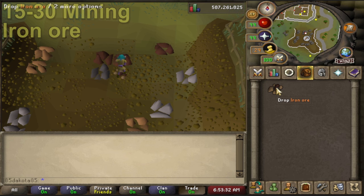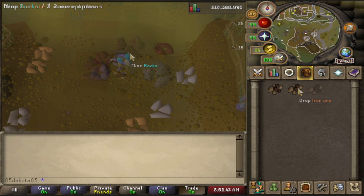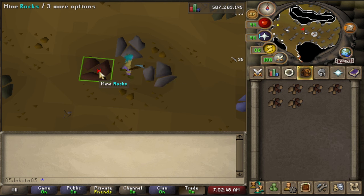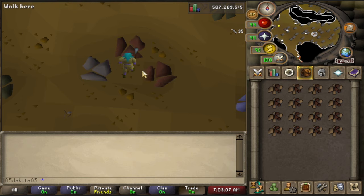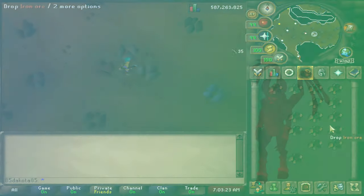Iron ore is going to be your next bet all the way to level 30 mining, which is where we're going to start making a little bit of money. There are a ton of iron rocks in the game and you don't really need three rocks at low levels because you're going to be mining them slowly anyway. I like the mines south of Varrock — same as with copper and tin, you just want to drop the iron here. It's going to be too slow to be worth banking at the moment. For the most efficient money-making gains, you do want to mine iron until like 70 plus, but that is a lot of iron mining, so we'll list off some money makers before that.